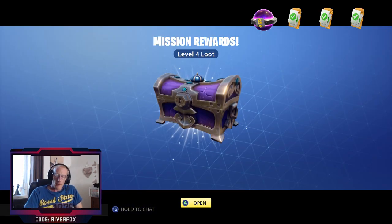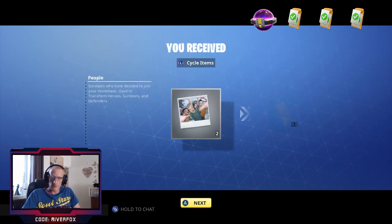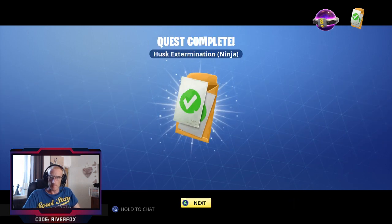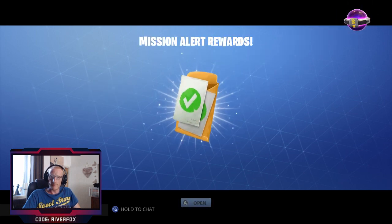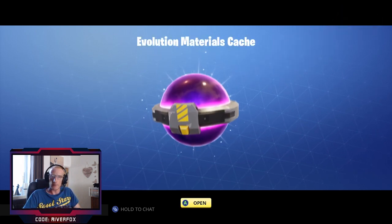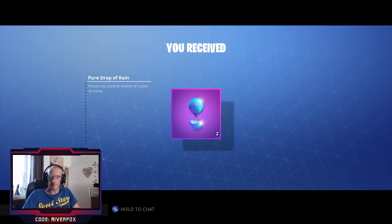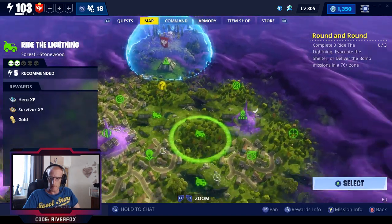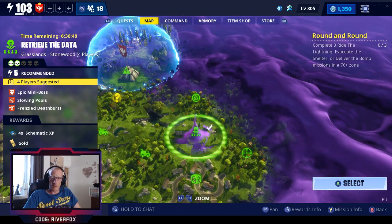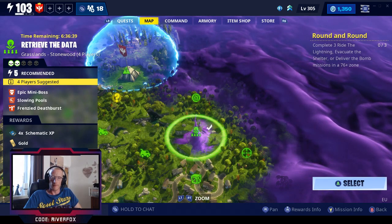This is the loot from that mission. We got level four loot and some good schematic XP. I've got my pieces of cake as normal tickets, my ninja, and we got 880 hero XP. We also had a mini boss, so I've got an evolution cache with two pure drops of rain. Back on the map, you'll notice the additional XP bonus is no longer there since you've already done this mission — you'll only get the normal four times schematic XP without the additional bonus.